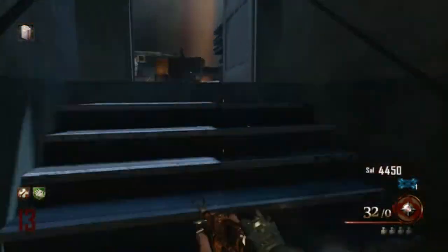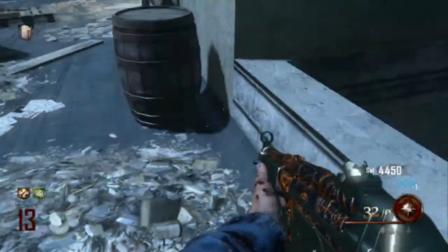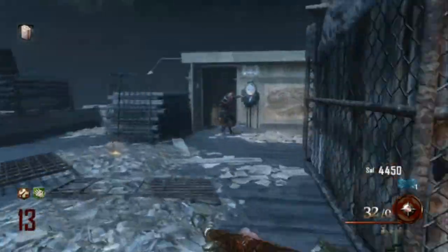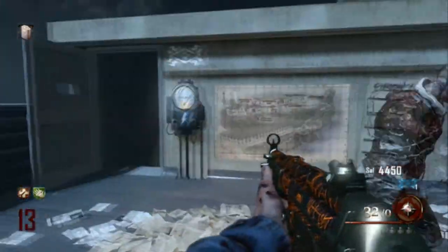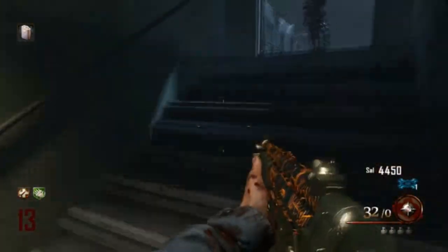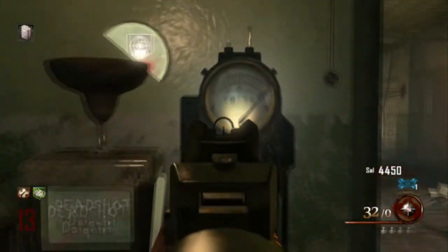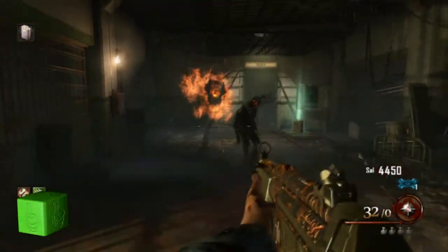Once you are on top of the roof, you have to find this switch. Just use your shock charge on it. And don't forget on the way down, because that will automatically open this door. Also don't forget on the way down to shock charge this perk machine as well, and just put yourself back to life.